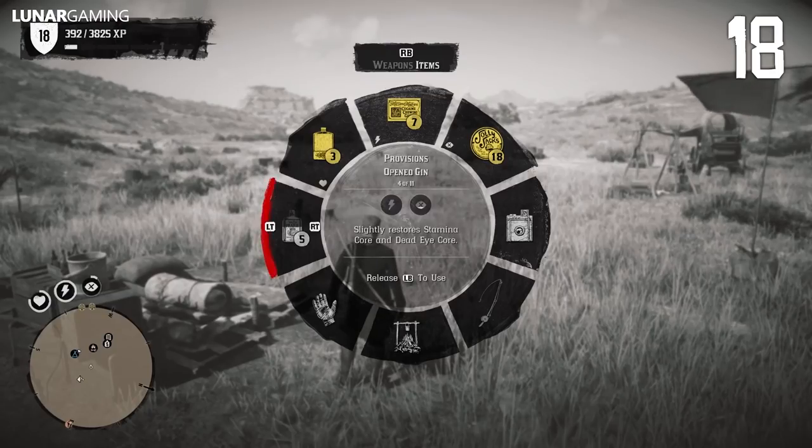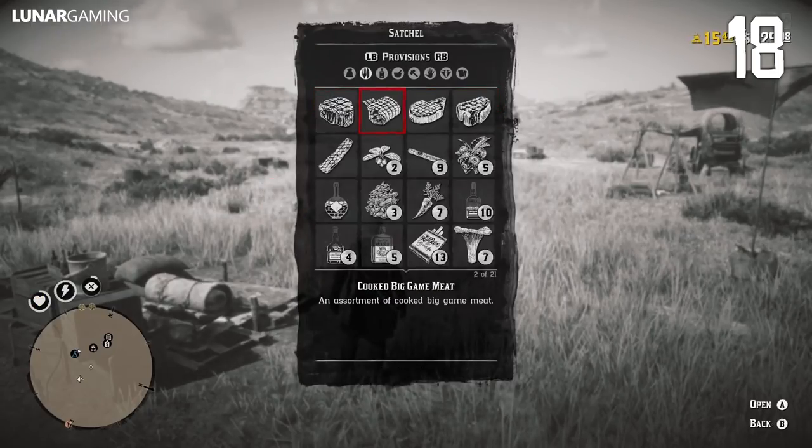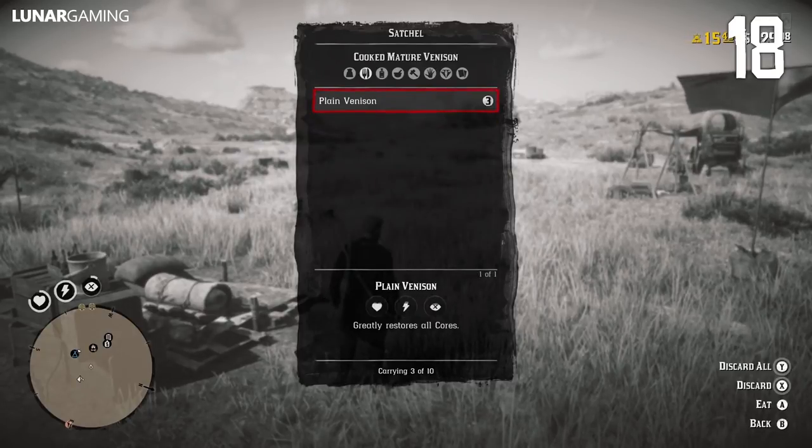Sell all your canned food supplies and instead cook and stow meat from your campfire. One fully cooked steak fully restores all three cores, and adding herbs will even add fortifications.